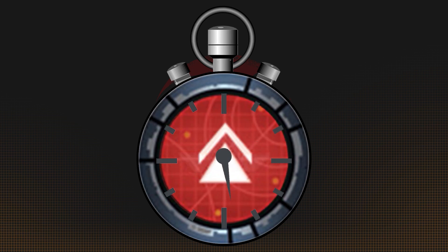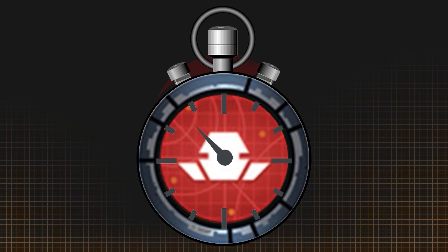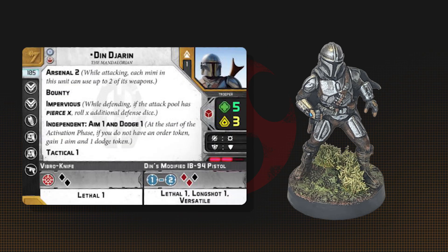This is Two Minute Unit, where we take a unit from Star Wars Legion and tell you everything you need to know about it, from strategies to tips and tricks, in under two minutes. This time we're looking at the Din Djarin, The Mandalorian, Operative Unit.